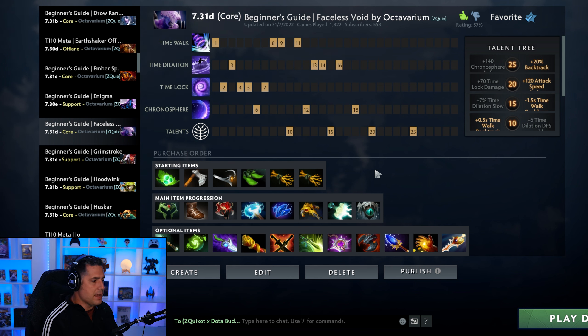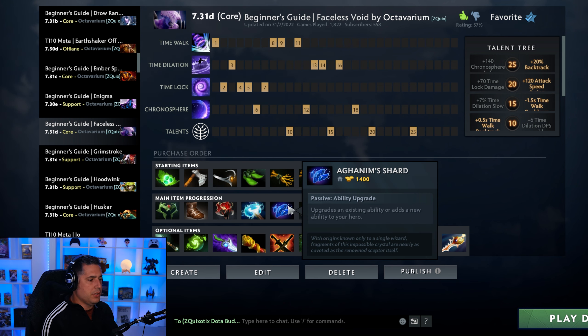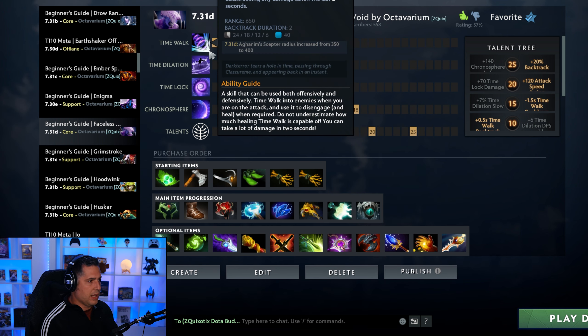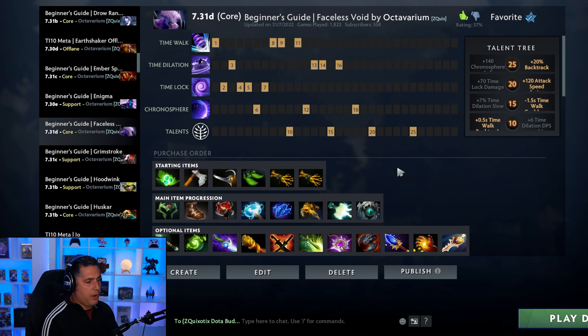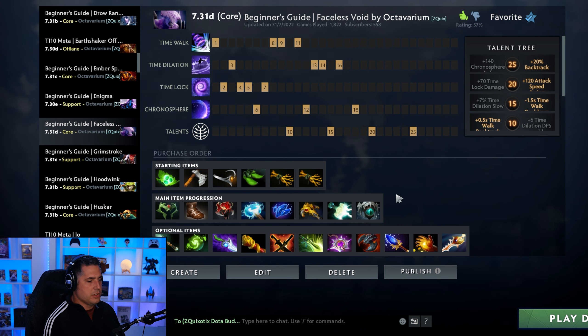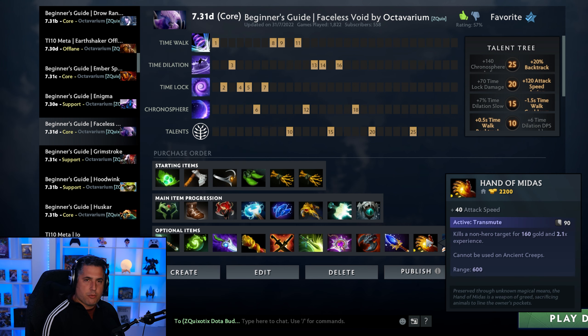Faceless Void is one of the beneficiaries of the very strong Mjolnir currently. What's changed is that Faceless Void is now building his shard early before BKB, which is beneficial to his utilization of Time Walk. From there Scythe is pretty much what everyone builds, and there are also a couple variations. Some people, if they have really good free lanes or even actually terrible lanes and want to find a way to catch up in the late game, are building Hand of Midas.